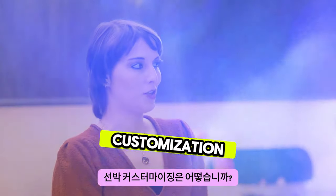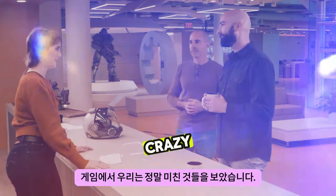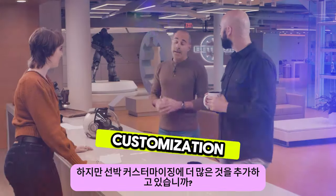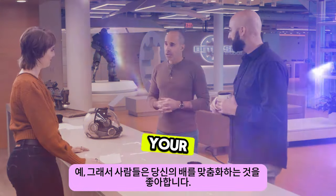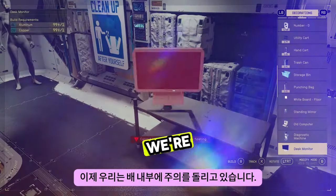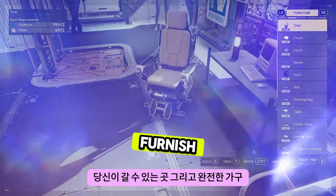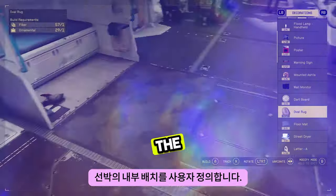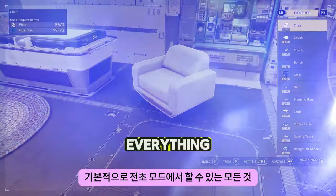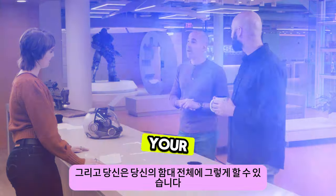How about ship customization? I know players are really capitalizing on all of the ship content in the game, and we've seen some really crazy stuff out there. Are you adding anything more to ship customization? Yeah, people love to customize their ships — some of the builds out there are just mind blowing. So now we're turning our attention to the inside of the ships. We're adding a Decorate Mode where you can go and fully furnish and customize the interior layout of your ships — place furniture, decorations — basically everything you can do in outpost mode. We can now do that in the ship, and it's saved across your entire fleet.